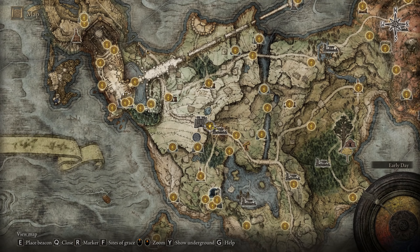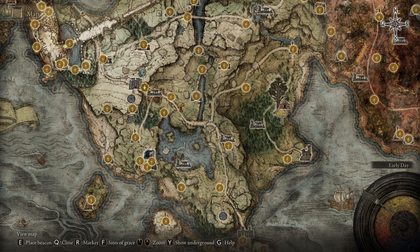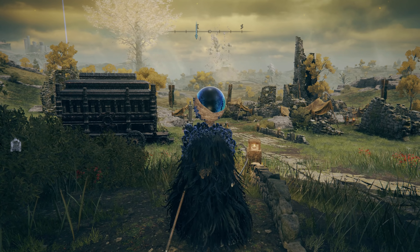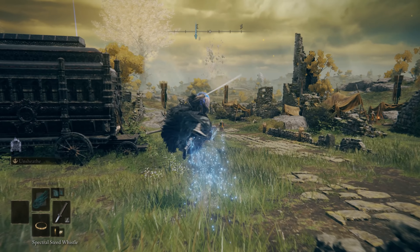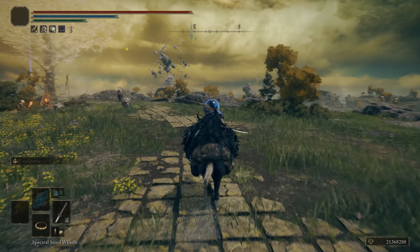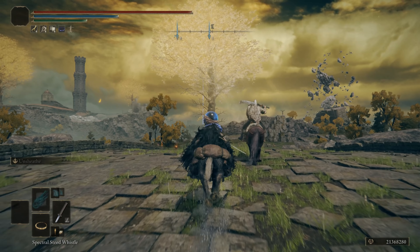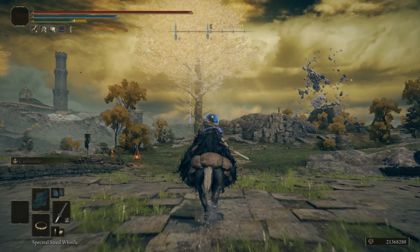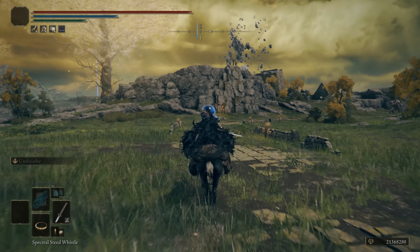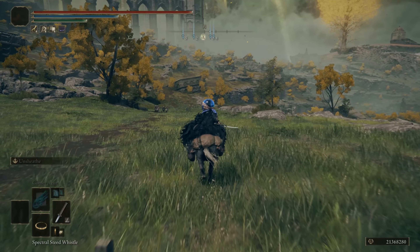In order to do this, we first want to arrive at the lost grace called Gate Front. This is where we pick up Torrent and we're able to then explore a lot of the land easily. From this location, head towards the east, following the white stone path. You will come across a bridge with a horseman on it — just avoid him. There's a fork road here, so do not go to the right; instead go to the left. Follow that all the way to the church.